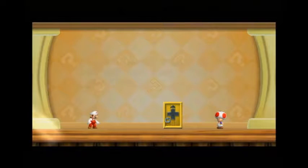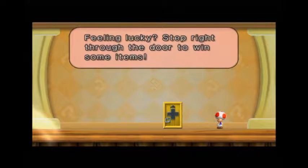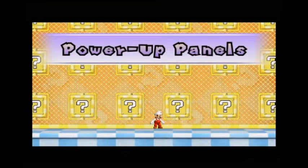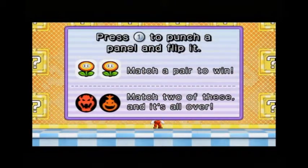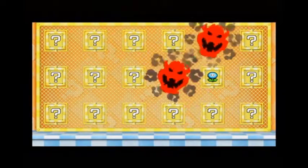I'll also show you the mushroom house. Feeling lucky — step right through the door to win some items. Yay! I already forgot what this is like. Oh, the power-up panels. Alright, just match a pair — but don't get that one. Okay, good. I was expecting it.